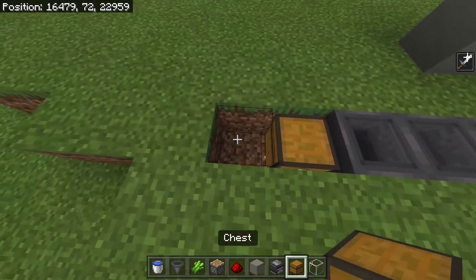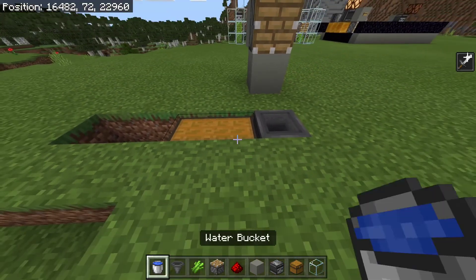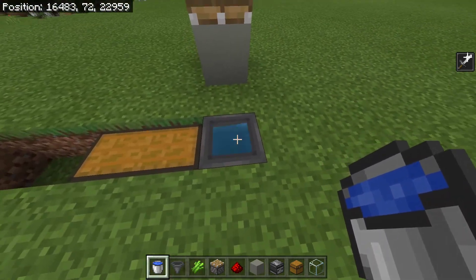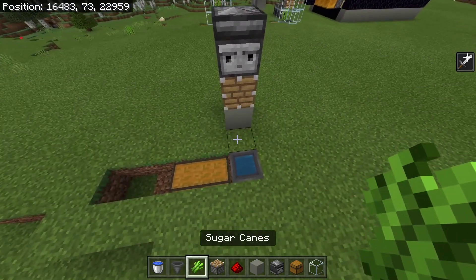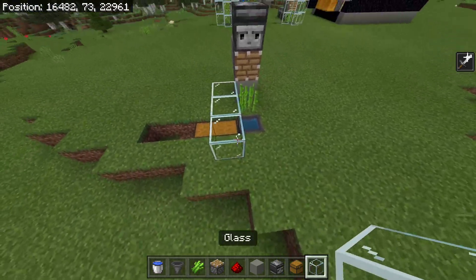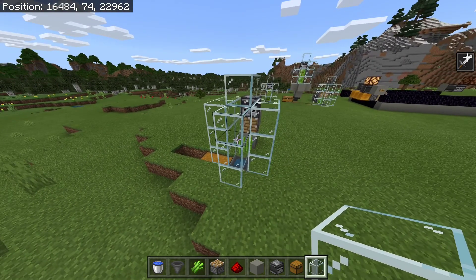And you'd have the chest right at the end. But for this, we're just doing a single one like this. Then get a water bucket, and while shift clicking, place it in here. You'll need to make sure you are crouching so that you can put the water inside of here. Then just place a piece of sugarcane here and surround the entire thing in some glass. That's the entirety of the single section of this farm.